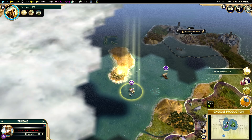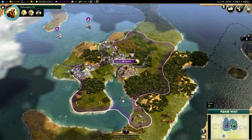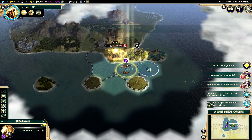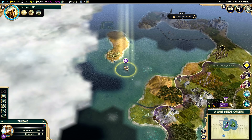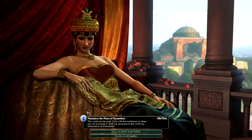Time to produce again. I'm going to actually build a coliseum, which is going to give us a little boost to our culture and our happiness. We can finally build that lumber mill now, and it's good to know there are some ruins over here we can explore. Theodora approaches: the world can be cruel, and she asks for a declaration of friendship. I've got nothing against her - let's go ahead and work together.